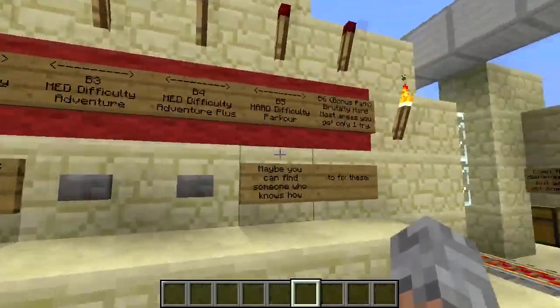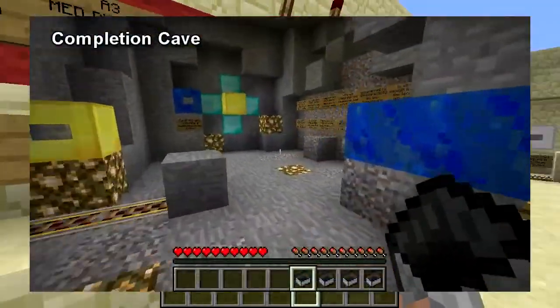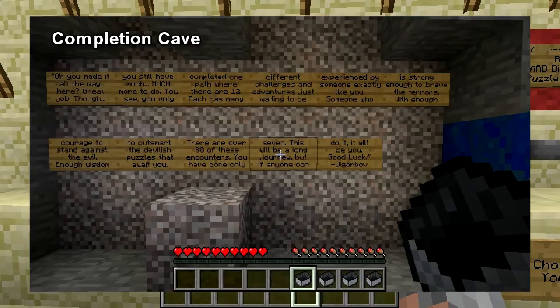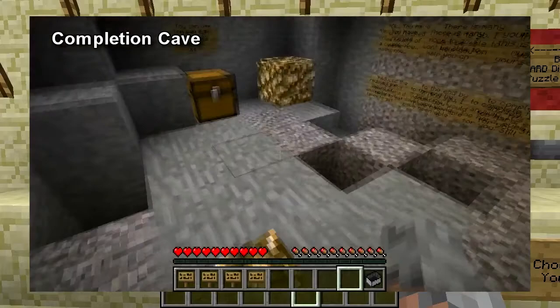So you can fairly early on get access to all of these — it's just a little extra. Once you beat a couple of pathways, sand falls down like this, and then you just go over here and get the buttons.